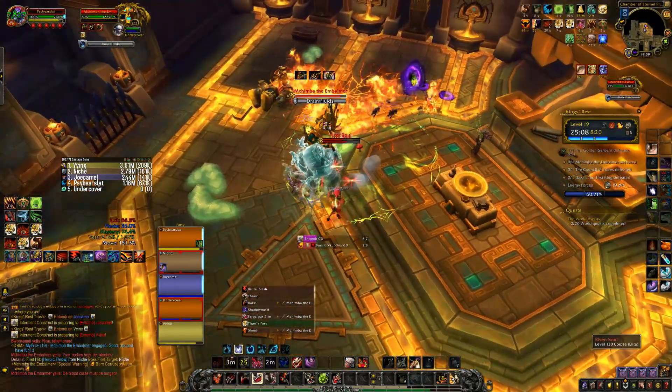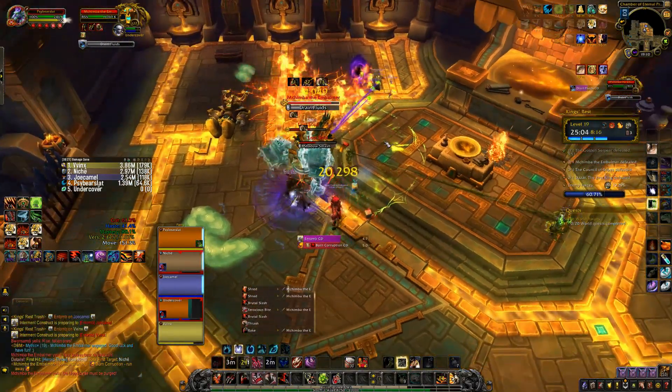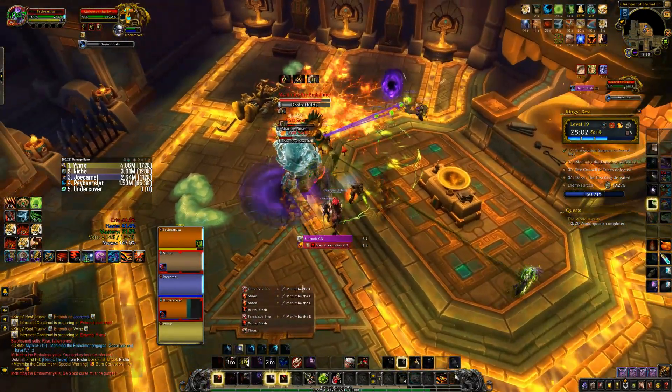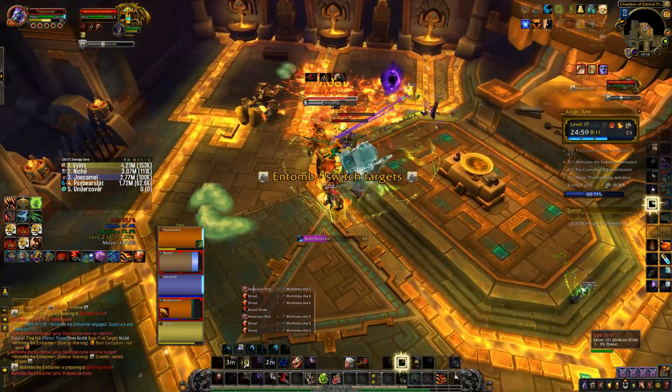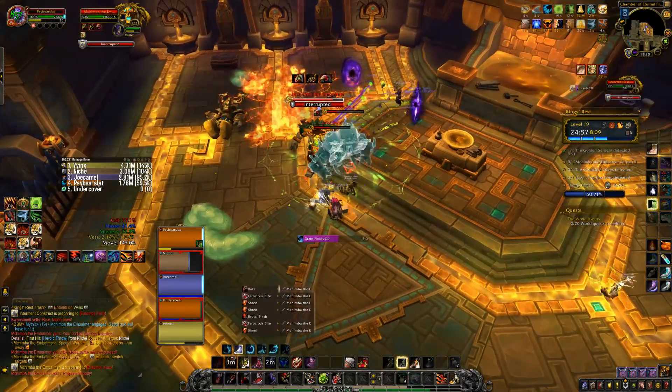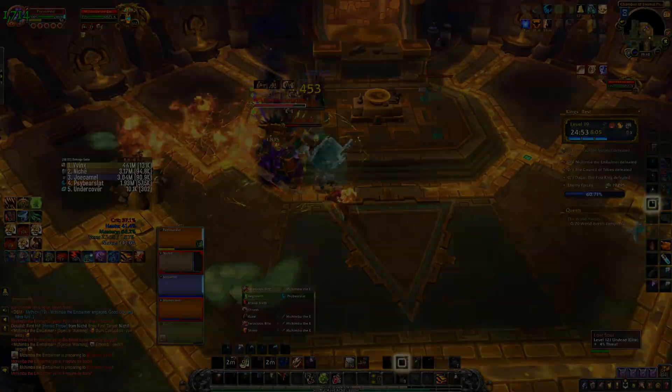The only thing I'd mention is that if you have Shadow Meld, Feign Death, or anything similar — when you see Drain Fluid come through, just Shadow Meld, Feign Death, Vanish, whatever you've got — it will remove that Drain Fluid and really helps your healer out quite a lot. Apart from that, you've got to play the Entomb out and just avoid the fires.